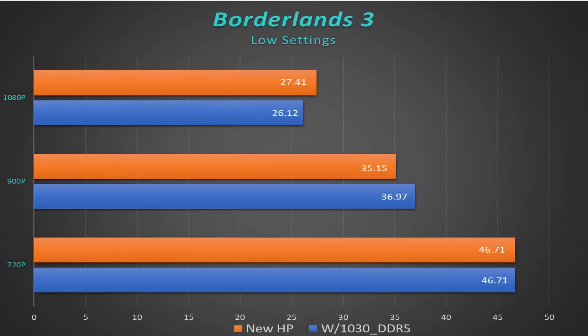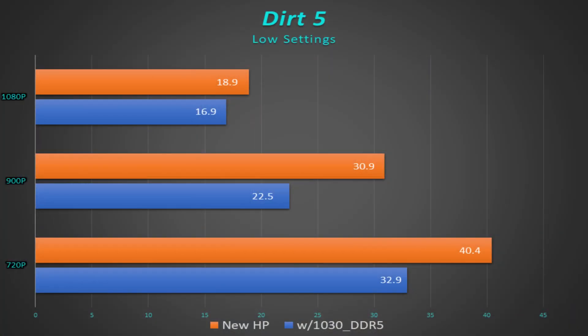Borderlands 3, we're looking at very much the same story. No problems at all. It ran pretty smoothly, and I would say definitely playable on 720p or maybe even 900p. Dirt 5, again, a little bit of an anomaly. We still have some hiccups with Dirt 5, even though it seems that the memory and everything runs okay.